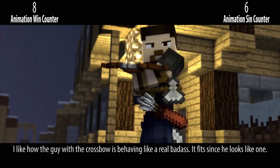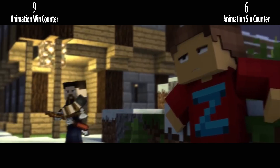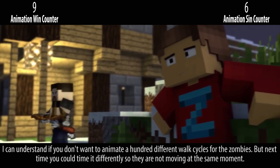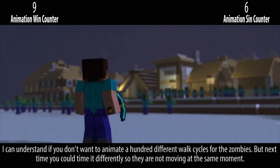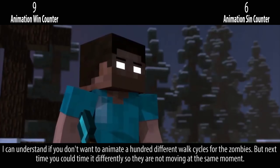I like how the guy with the crossbow is behaving like a real badass — it fits since he looks like one. I can understand if you don't want to animate a hundred different walk cycles for the zombies, but next time you could time it differently so they are not moving at the same moment.